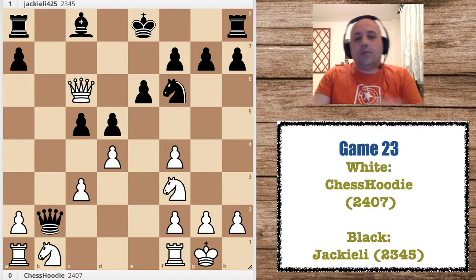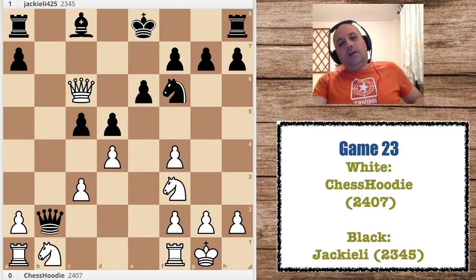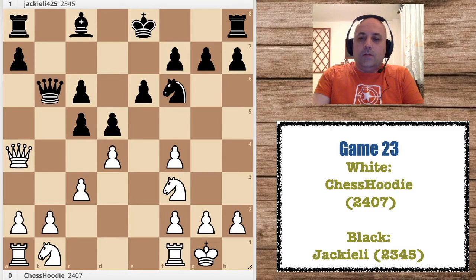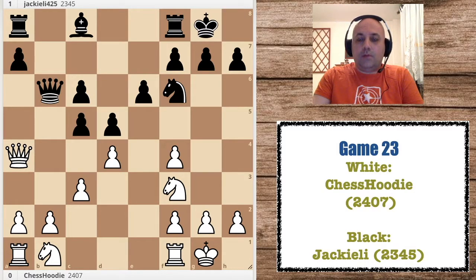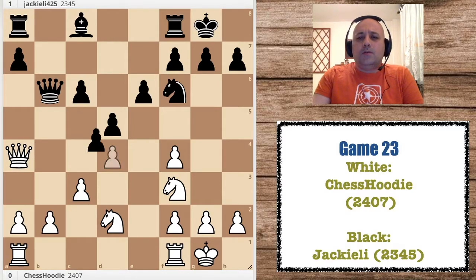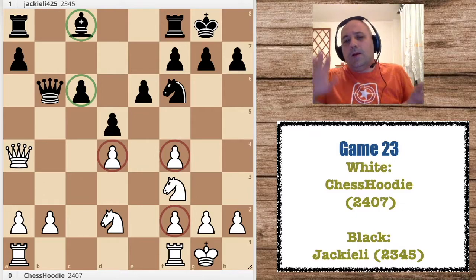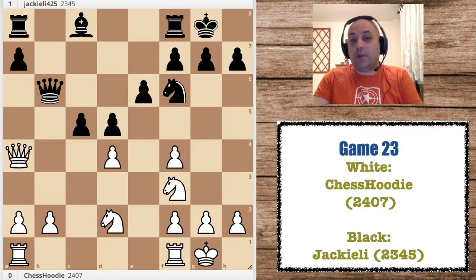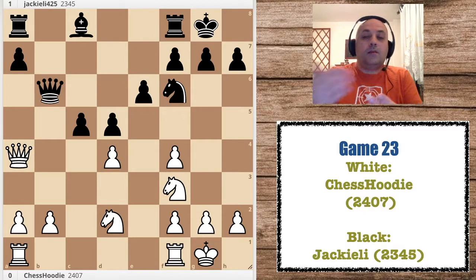I compromised my pawn structure with this sequence of moves. I wasn't afraid of him taking because after this check, yeah he is attacking my rook, but his king is in trouble. Then he castled — very good move, the best move actually. The pawn is hanging but not really. Now you can see I have doubled pawns and one isolated pawn, but I have good control of the dark squares.